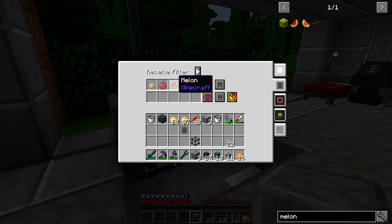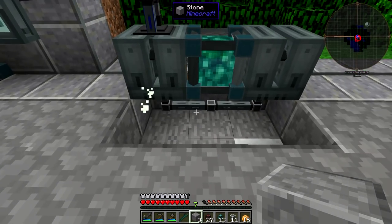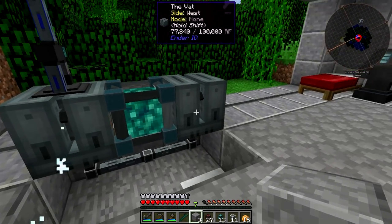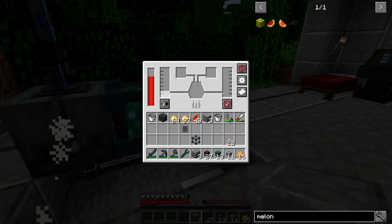We're using potatoes, apples, and melons. The melons will get input automatically because that's the only thing that can go into that slot. The hooch is being pulled out from the bottom using a pressurized fluid conduit. We're not producing a huge amount of hooch - it takes a fair bit of time and a lot of melons. Eventually I may look into a more optimized setup, perhaps a regular vanilla melon farm which would probably be faster.